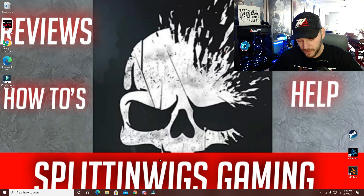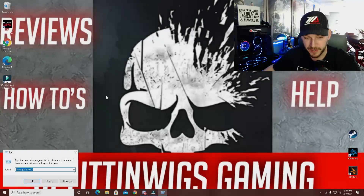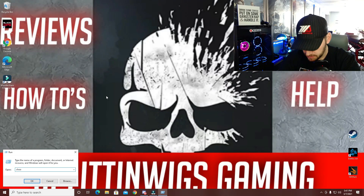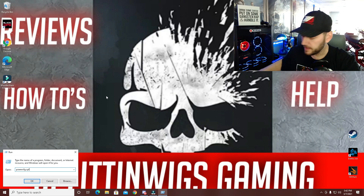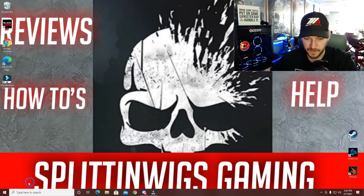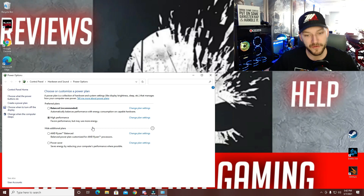The first fix is changing your power plan. These are small quick fixes that definitely help a lot. Come down to Windows Run and type in powercfg.cpl and hit okay. It'll bring up this screen. Mine was originally set to balanced, which is the recommended setting — I think almost everybody's will be set to balanced. I changed mine to high performance and closed out. That's the first quick change right there.